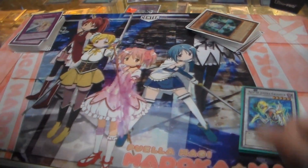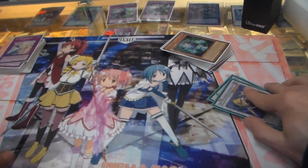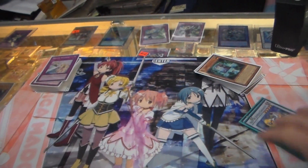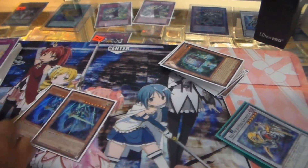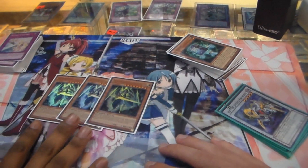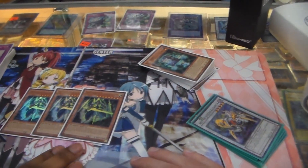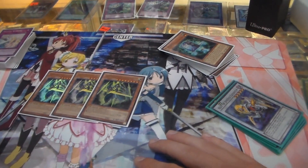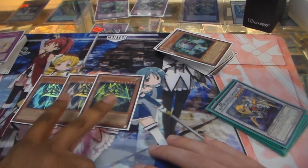Now for the side deck. We have a replacement for Revealing Light — it's a warrior-type monster that's better than Trigodia for this deck. The effect is: if a monster attacks with attack higher than this card's defense, it's automatically destroyed, and once a turn it's not destroyed.